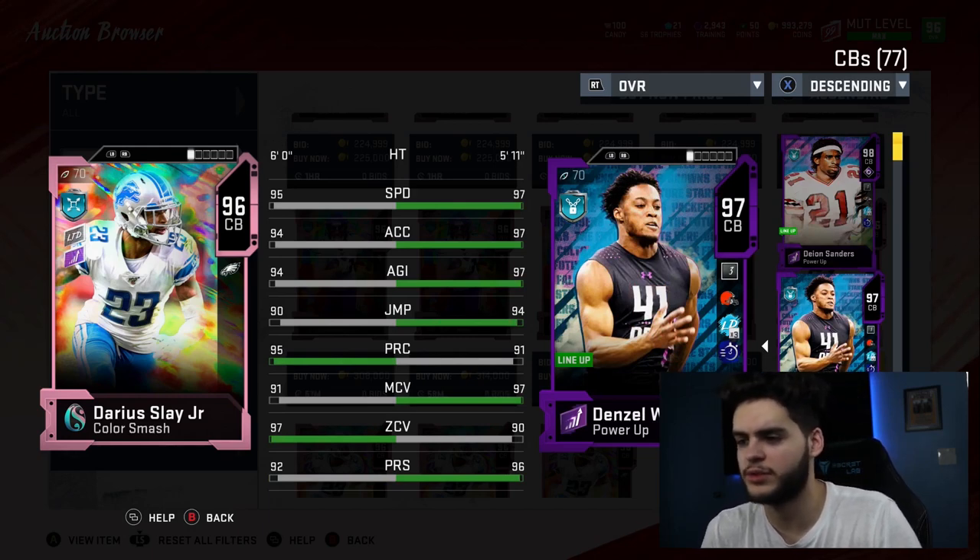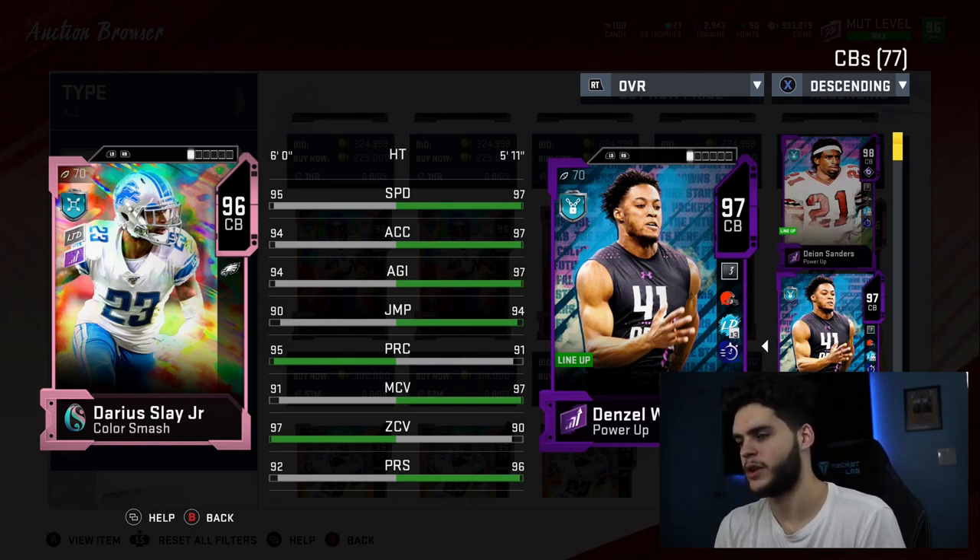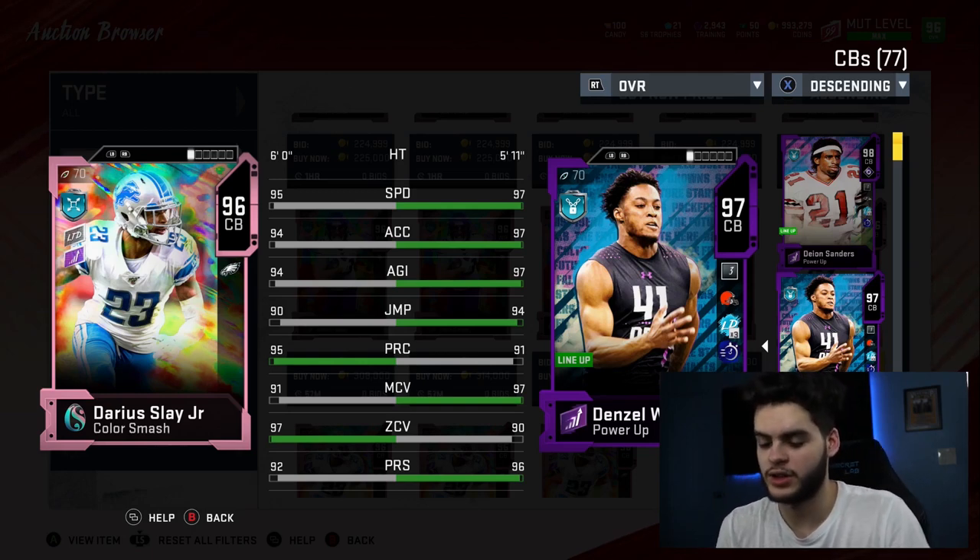Let's see what his catching is — 73. Let's compare him to a cornerback we have. Deion Sanders is obviously going to destroy him — Deion destroys every single cornerback and most things other than physicality. So let's compare him to Denzel Ward, a slightly more comparable option. If we power up Darius Slay, Ward is faster, better acceleration, better agility, better jumping, less play rec, better man. Their man and zone kind of flip, and Ward has better press. So Denzel Ward's better in my opinion, but coverage-wise Slay probably has the slightest edge.